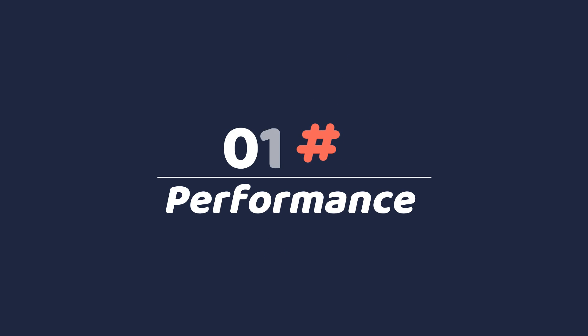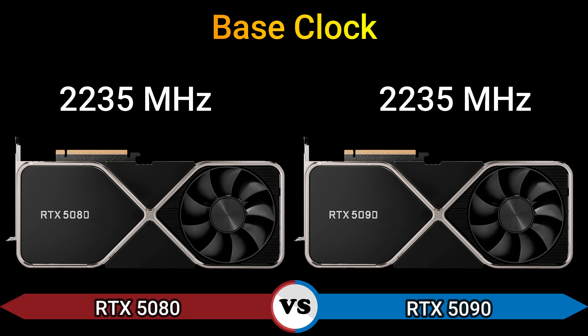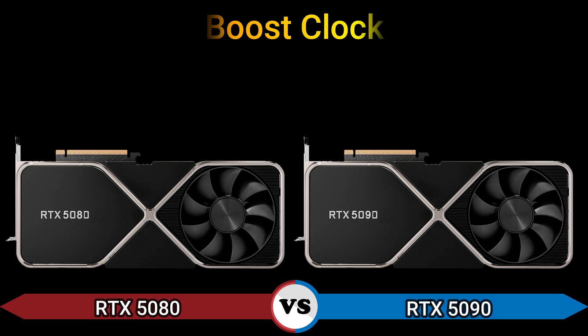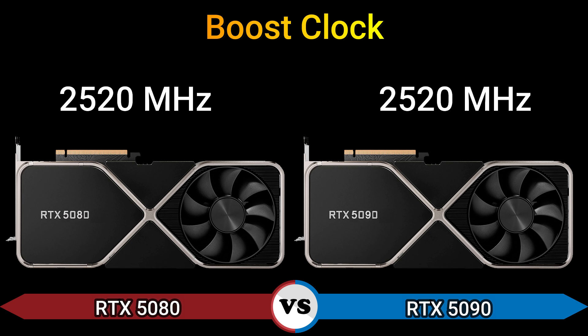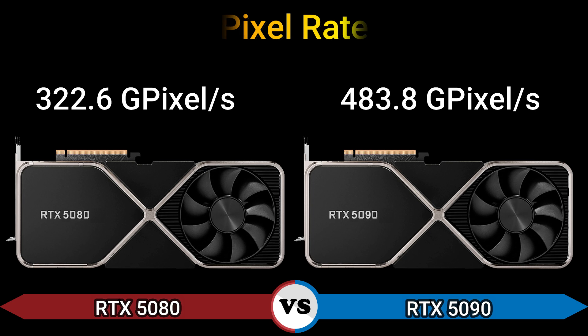First we start with performance. Base clock 2235 MHz, boost clock 2520 MHz, memory clock 2500 MHz, 5 GB/s effective. Pixel rate 322.6 Gpixels/s and 483.8 Gpixels/s.